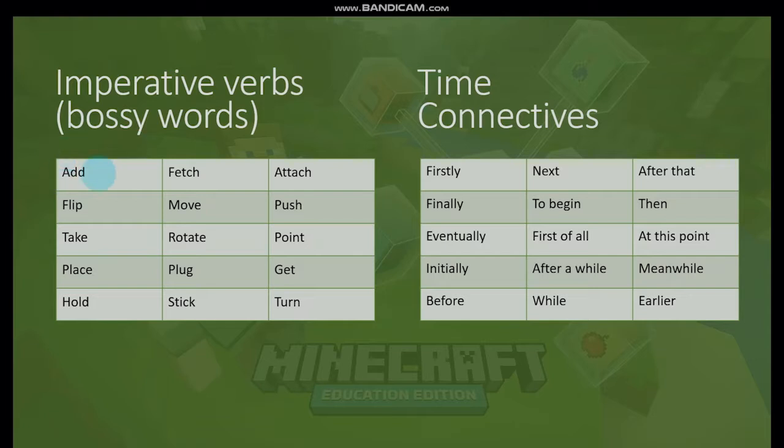Some examples of imperative verbs are: add, fetch, attach, flip, move, push, take, rotate, point, place, plug, get, hold, stick, and turn. You've probably heard all these words before. You might have heard coaches use them when they're telling you how to do something in a sport. You might have heard your teachers use them when telling you something new to do. You might have even used them yourself to tell your brothers or sisters how to do something. They're all bossy words — imperative verbs.